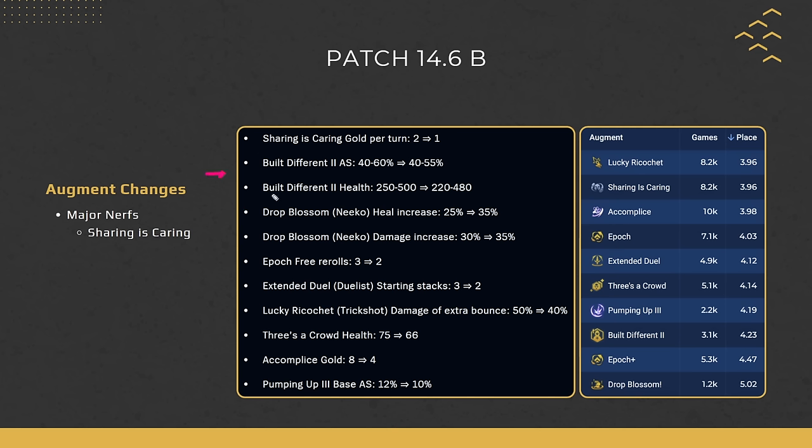Built Different got a little nerf to attack speed and health. The augment was doing quite well and the Built Different comps playing around four-cost carries were performing well, so this is just a small nerf — still playable. Drop Blossom is the Nico Hero Augment: the heal is increased by 10% and damage by 5%. Like many Hero Augments, you're mostly playing for a top four unless you high-roll early and transition into multi-carries on level nine and then level ten. Epic has one less free reroll, which is basically minus 2 gold per stage — not crazy, but still a nerf.